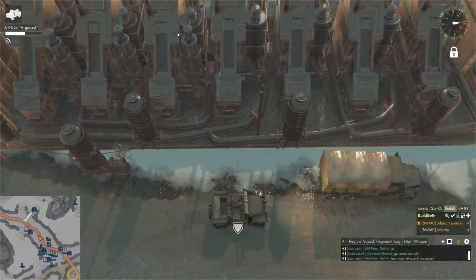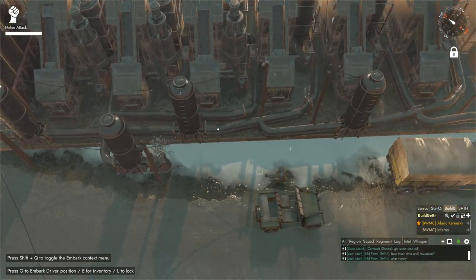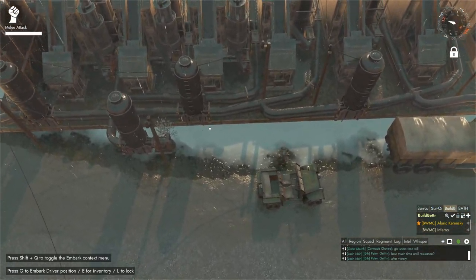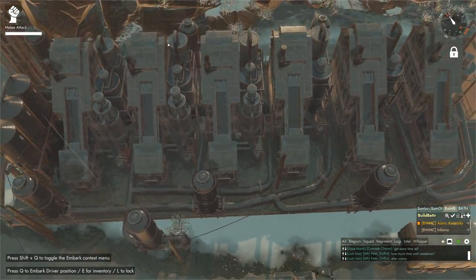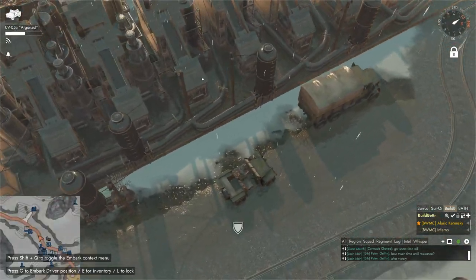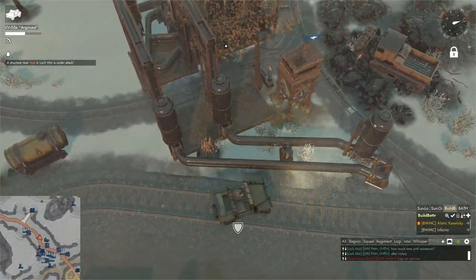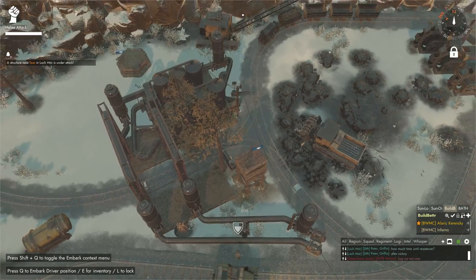One suggestion I have is that we should have put a permanent small train with a liquid container next to the advanced liquefiers, because we made way too much heavy oil and it would have been very beneficial to have a small train there to fast-pull it.